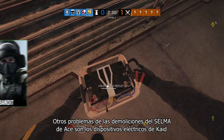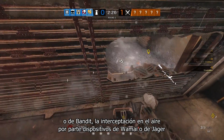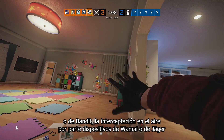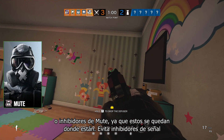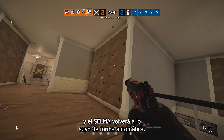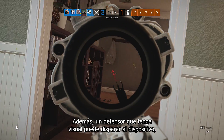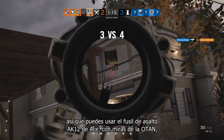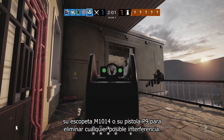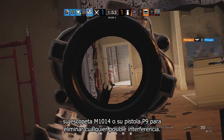Other counters to Ace's Selma breaches include electricity from Kaid or Bandit's gadgets, mid-air interception from Wamai or Jaeger's devices, and jamming from Mute as long as the Mute jammer remains in place. Take the jammer out and the Selma will automatically get back to business. Also, a defender with a sight line to the gadget can simply shoot it, so you'll want to use Ace's AK-12 assault rifle equipped with NATO sights, his M1014 shotgun, or his P9 sidearm to clear out any potential interference.